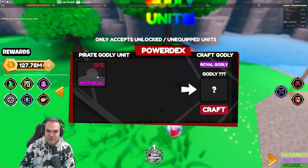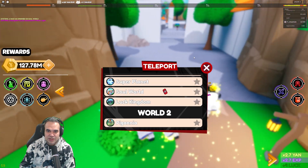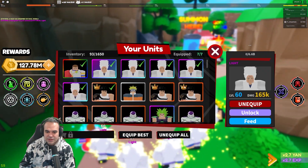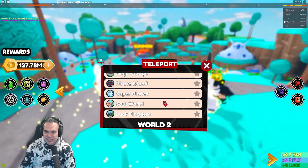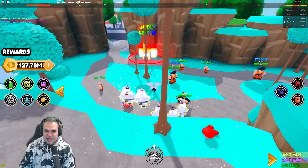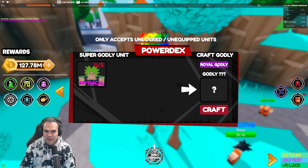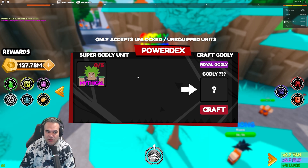These godly units are really just craftable units. If we go back to Luck Kingdom here, we have a whole bunch of these. Let's go to Super Planet because I have five Brolies that I made. If we go down to the godly units area, it's basically just like craftable units or raid units in Anime Fighters. And then there are shiny units, but they're called Royals in this game. In order to make a craftable godly unit — or a shiny craft unit as they call it — you need the secret, which is kind of a cool thing. Hopefully they're very strong.